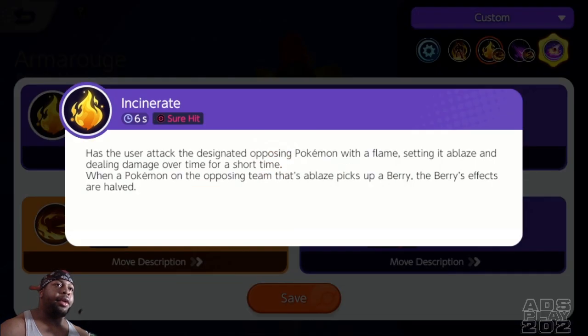Its first set of moves is Incinerate. It has the user attack the designated Pokemon with flame, setting it ablaze and dealing damage over time for a short time. When the Pokemon uses a berry, the healing effects are halved.